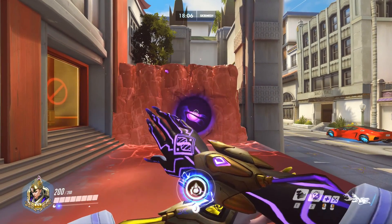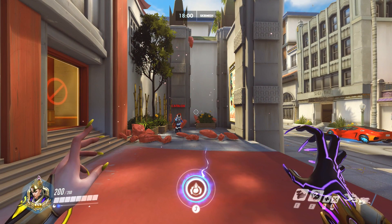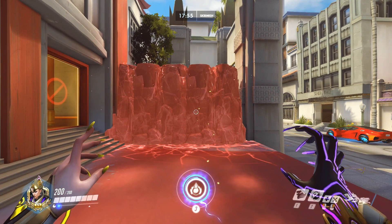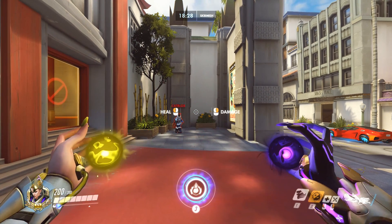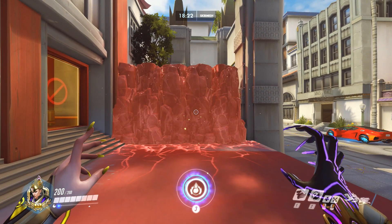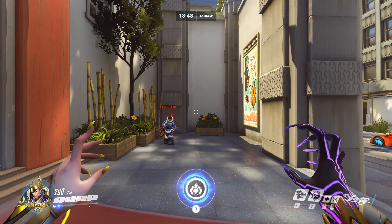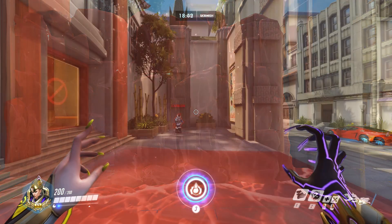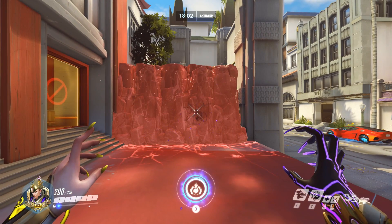Another interaction that has been problematic ever since Moira was released is that of the Orbs and Mei's Ice Wall. Originally, the Ice Wall would just completely destroy any Orb that it came into contact with, regardless of friendly or foe. Then they changed it so that the Orbs would simply pass through the Ice Walls no matter what. Now on the live version, if it's a healing Orb it will just pass through. If it's a damaging Orb against an enemy Ice Wall, the Orb will basically get destroyed almost instantly — it will just use up all of its damage on the Ice Wall and vanish.